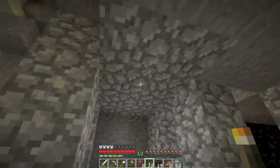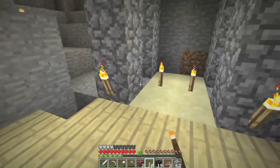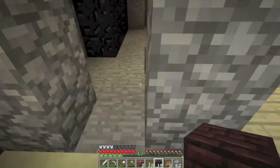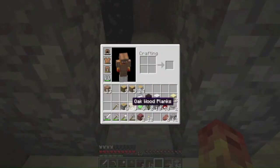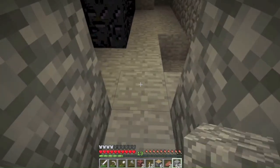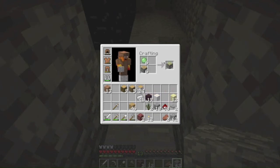We'll put two torches in the middle, one here and one here — actually keep them out of the way so the pistons can sit here. Let's go ahead and make these sticky pistons now.